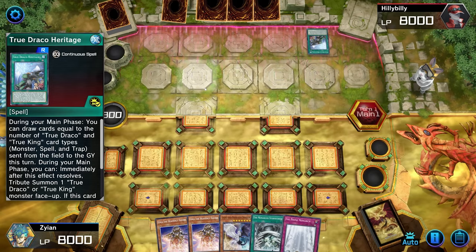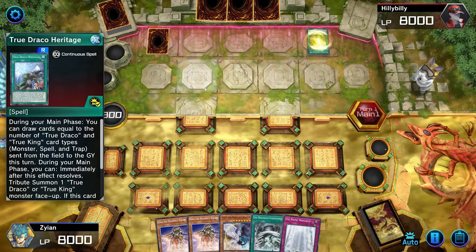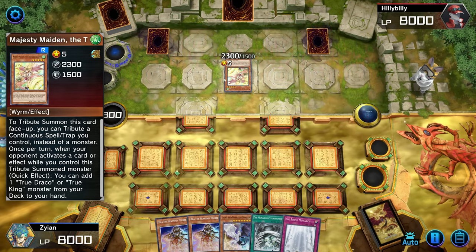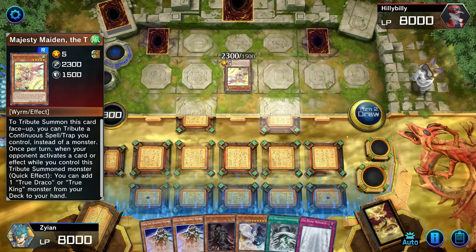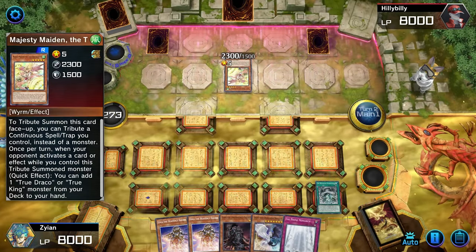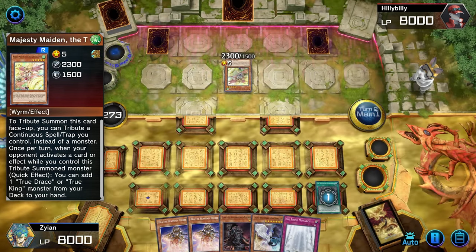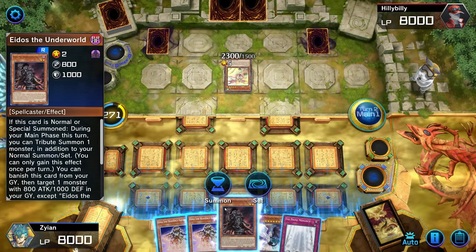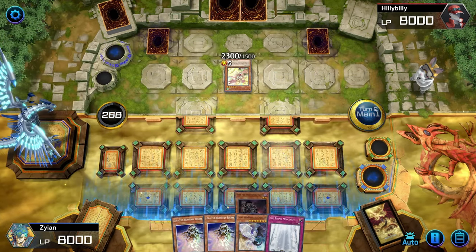True Draco heritage — I think I should be scared. He can draw during his main phase. Oh, never mind, he didn't need it — it was just for show. I don't know this deck too well. Okay, we're going to go ahead and activate the Monarch Stormfront. He's going to activate his card Majesty so he can draw one True Draco. We're not going to stop it, it is what it is. To avoid an incident with Ash Blossom, I'm getting smarter — we're just going to summon Edeos.